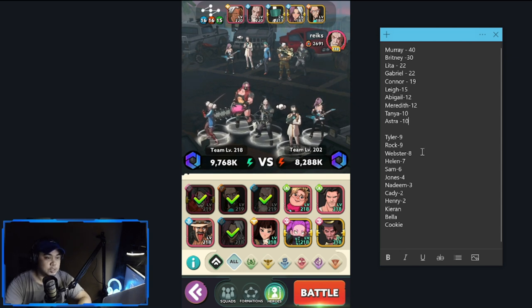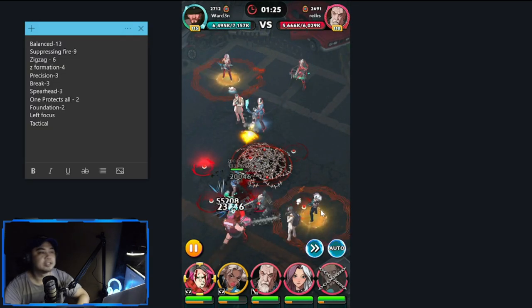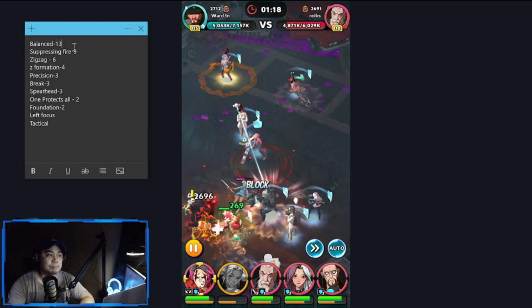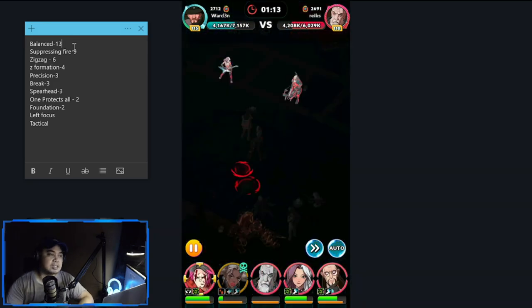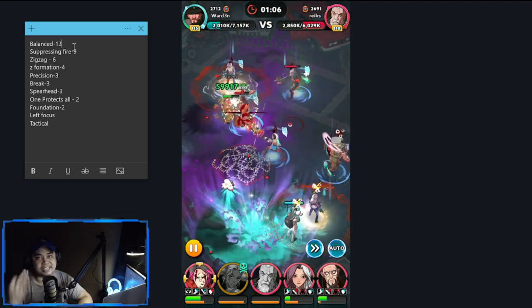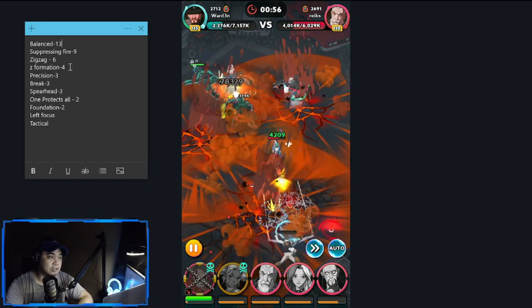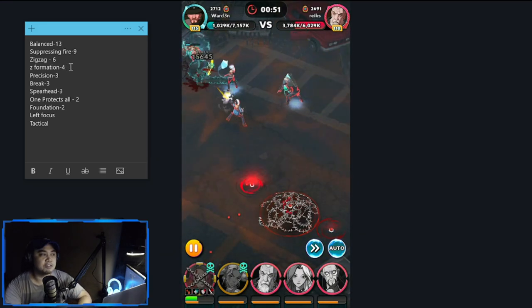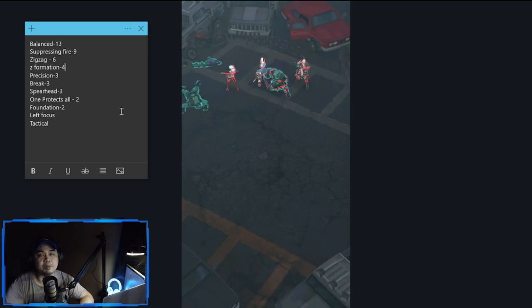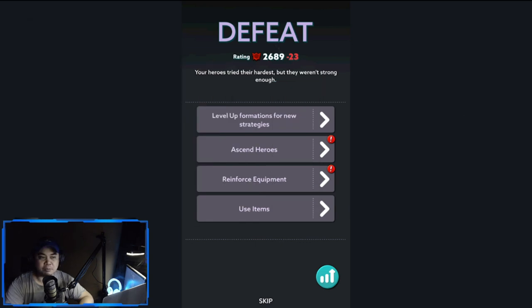Let's proceed to the formations that are topping novice arena. The top five are: Balanced, Suppressing Fire, Zigzag, Z Formation, Precision, and Spearhead. If you want just the top picks, focus on Z Formation, Zigzag, Suppressing Fire, and Balanced. After this match I'll show you how they look. I was defeated there — anyway, let's go to the formations.